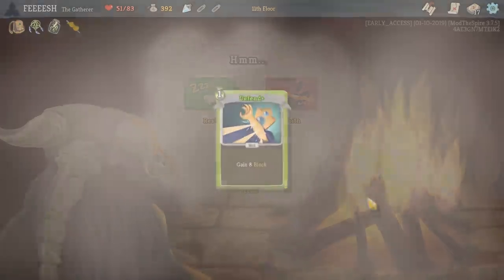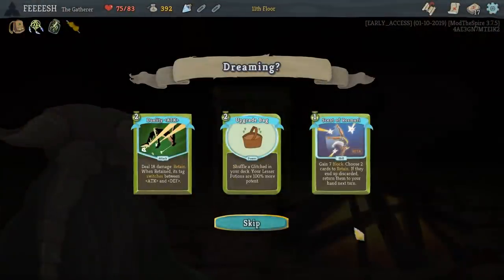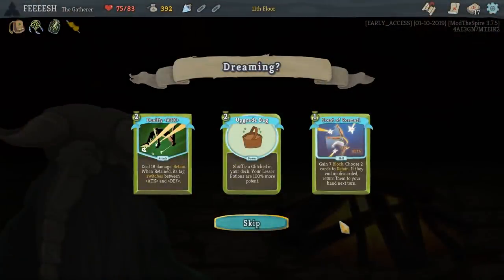No, no — I want to just rest. That'll upgrade a random Defend and get me a card. Upgrade Bag: shuffle a Glitched into your deck, your lesser potions are 100% more potent. Duality Attack: deal eighteen damage, retain. When retained, its tag switches between attack and defense. Or Scent of Rosemary: gain seven block, choose two cards to retain — if they end up discarded, return them to your hand next turn. Interesting combo with that other card that I don't have.